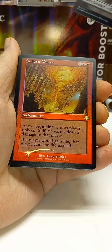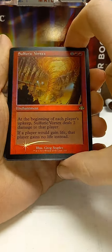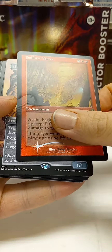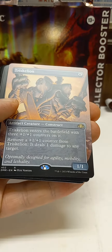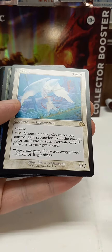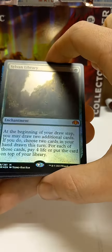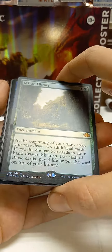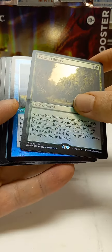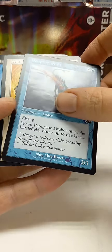A zombie and Sulfuric Vortex. Retro Frame. Triskelion. Borderless Rare. Glory. Sylvan Library Foil Rare — that's what we're looking for, beautiful. High Tide. Peregrine Drake.